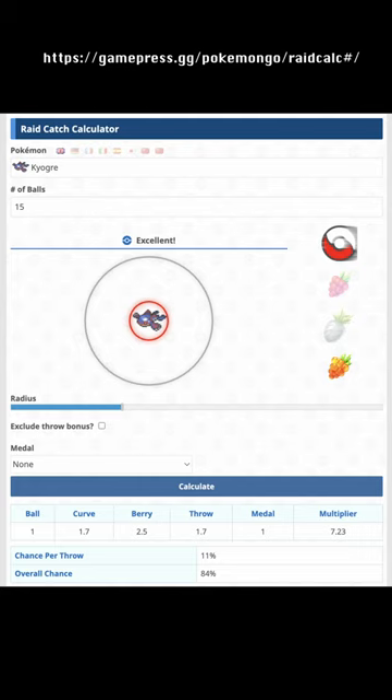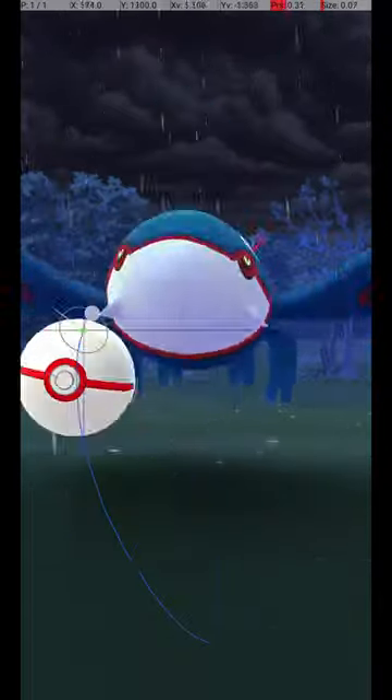According to this Raid Catch Calculator, if you have 15 Pokéballs and make an Excellent Curveball Throw with a Golden Raspberry every time, you will have at least an 84% chance of catching Kyogre. In other words, about 1 in 6 will flee. In fact, I didn't catch the one in this video.